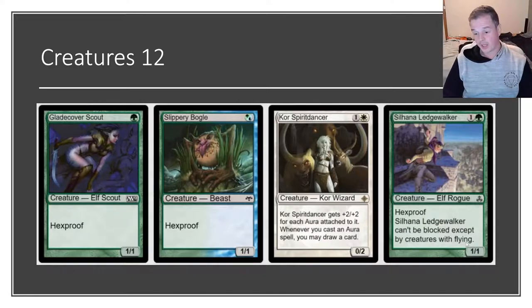Silhana Ledge Walker also has evasiveness — it can only be blocked by flying creatures. In the mirror match, that actually gets around Spider Umbra giving block, because Spider Umbra allows blocking creatures with flying, but Ledge Walker isn't worded as flying, so Spider Umbra will not let an opponent block it. Bissara is a notable inclusion but requires double green versus green and one, meaning fetching and shocking yourself for potentially six damage by turn two. Since the London Mulligan rule, we have a lot less reason to rely on Silhana Ledge Walker — we can just mulligan to six or five and find our one-drops quite easily.